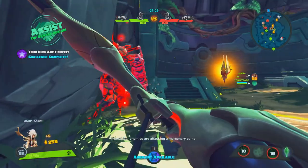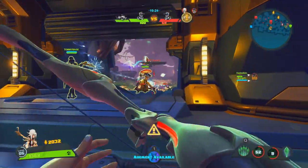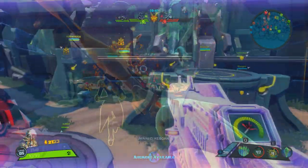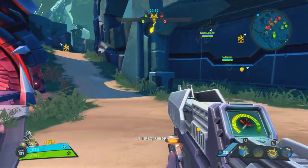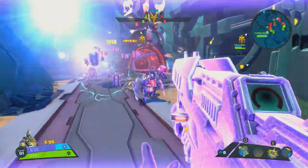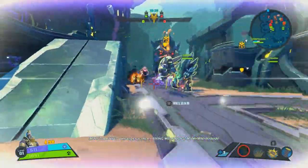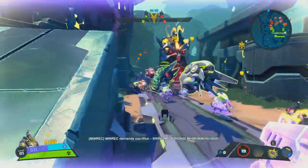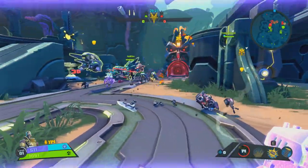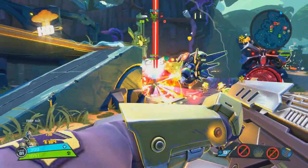In Incursion, each team has two large spider drones that they must defend whilst also trying to destroy the enemy's. You must kill one then progress to the next. Meltdown on the other hand has two Incinerators in the middle of the map and minions are sent from your spawn towards the glorious flames. Your team earns points for every minion that manages to throw himself into the Incinerator, and of course you must kill the enemy's minions to stop them from scoring. Capture is more of a typical domination style game mode — if you've played any other FPS, COD or Battlefield, you'll be very familiar with it.